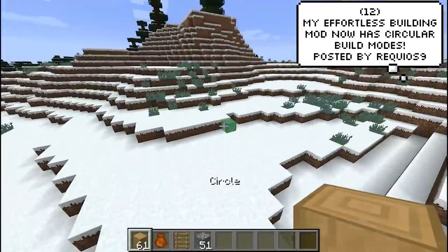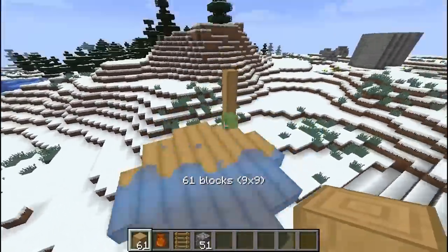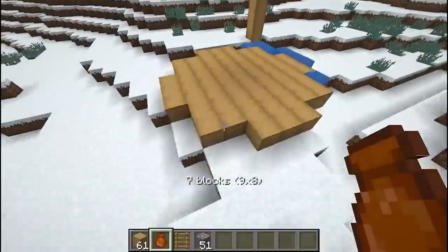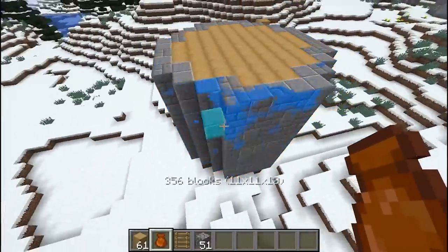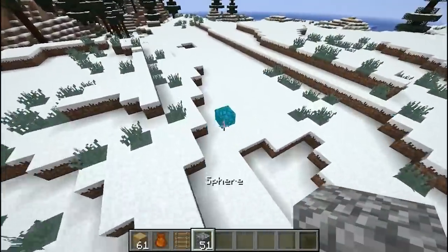Recruise 9 made something for all you builders out there that I think you will appreciate. It's dubbed the Effortless Building mod, and it now supports circular build modes, which is a huge win for me. I can get behind anything that builds for you, especially since I'm not the best at building. So if this is going to build me a mansion without me even trying, I'm getting this mod.